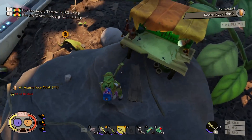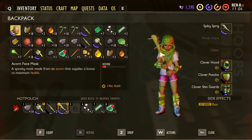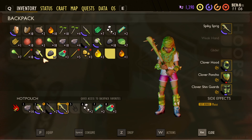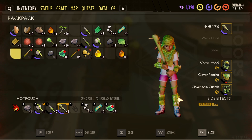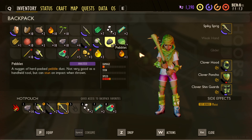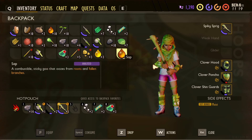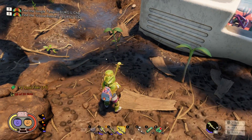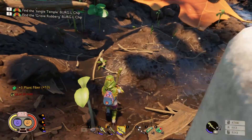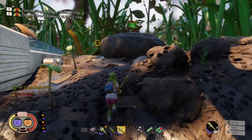Crap, we missed it. Let's drop some stuff - drop the acorns, they're right in front of us. Drop the sprigs, we don't need all of those sprigs. Drop the stocks and the pebble. Can stun on impact when thrown - oh! So you can actually throw these - not very good as a handheld weapon but can stun on impact when thrown. Cool. We'll pick you guys up a little later. Where did that crude rope go? There it is - how the hell did you get so far away?